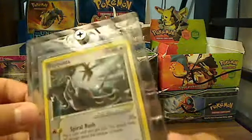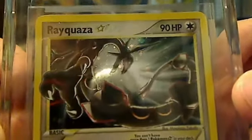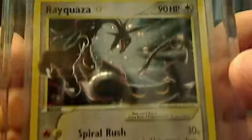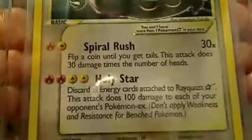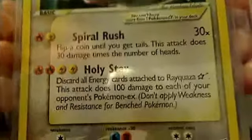In number 3 we have Rayquaza Gold Star, or Rayquaza Gold Star, however you want to pronounce it. And there's also kind of a debate going on over Arceus or Arceus. Rayquaza Gold Star — Spiral Rush 30 times. Rayquaza Star. I like Qua Star. Elemental Blast is pretty good too. This is a really nice card.